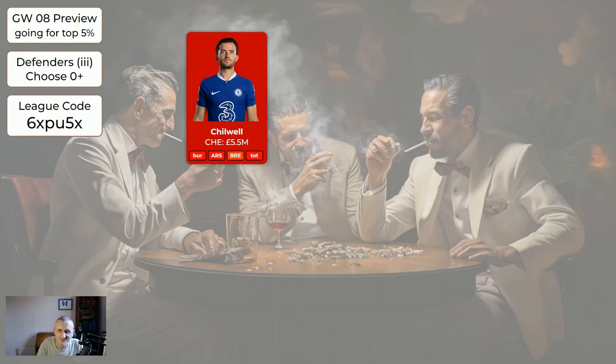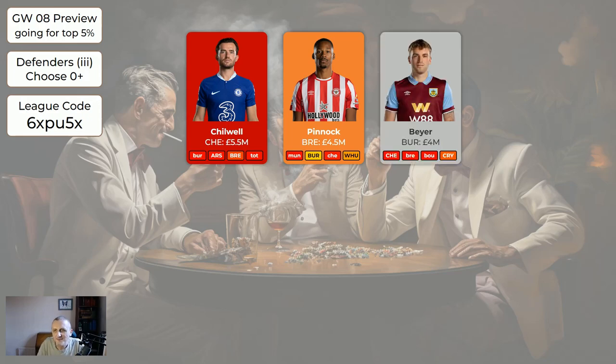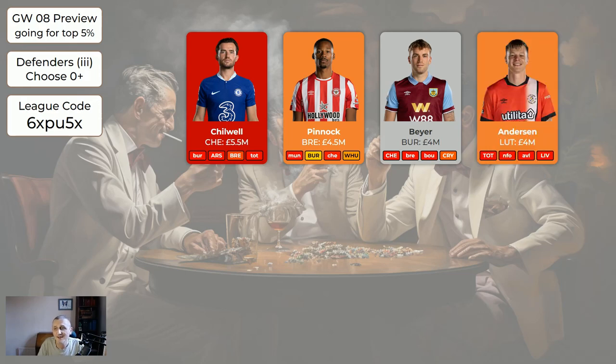On the third page of defence: if you have Chilwell, he's injured for a while so get rid of him. Pinnock is on his last legs and will almost certainly be gone week after next. Bayer is still in the system because he's cheap at 4 million - he seems to play every week, so he enables you to get other people in. Anderson at 4 million will be offloaded soon and I don't think it's worth having two 4 million defenders - Bayer would be the better one of the two since Anderson just isn't playing.